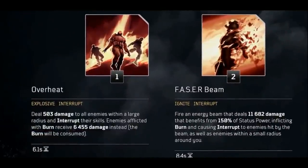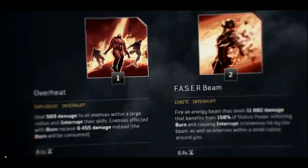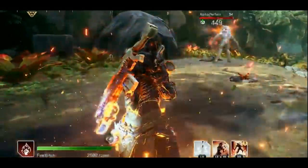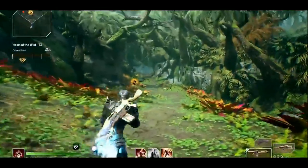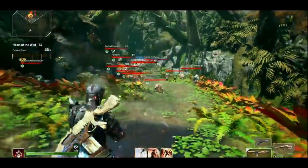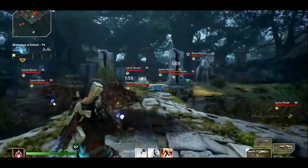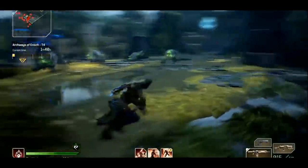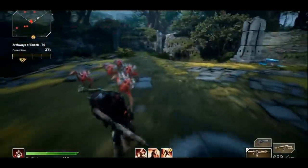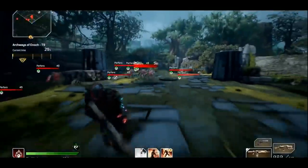At 6 seconds, Overheat has the shortest cooldown of our skills, so we will start with that, especially as it will maximize our build's efficiency. Using Overheat will provide us with an Anomaly Power Boost, but it will additionally damage all enemies in the area and mark them. Marked enemies take additional damage and will be visible — you can see their nameplates even when hidden behind level geometry. Think of it as a sonar of sorts. Seeing enemy nameplates makes aiming our phaser beam that much easier.